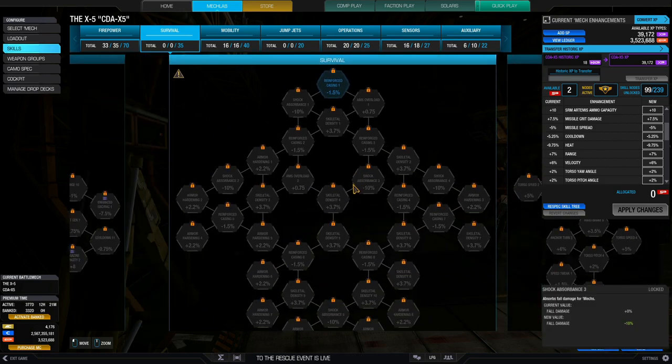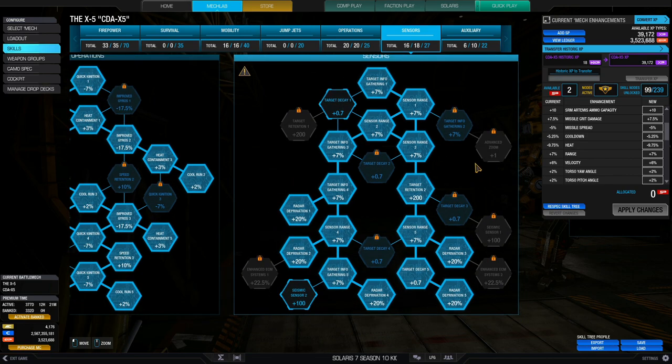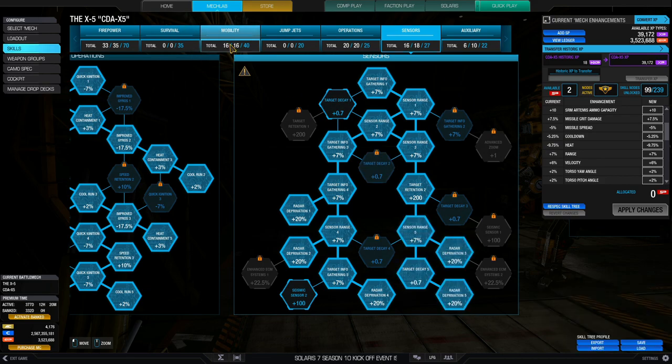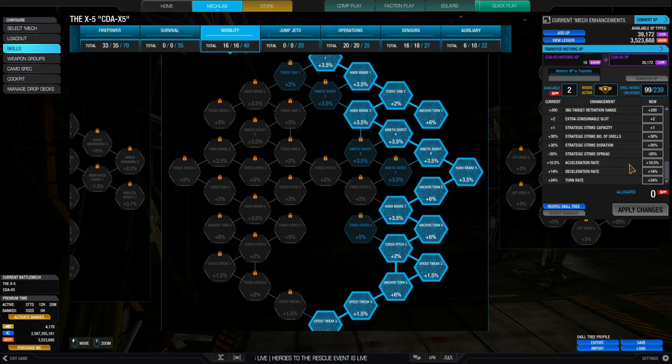No survival skills — I've actually gone for sensors in this build. I went 16 SPs into the sensor tree, getting 100 percent rate of deprivation to break missile locks. That helps a lot because when enemies lock onto you, Cicadas tend to take quite a bit of damage, and there's just too much ECM during this event. For mobility, 16 SPs for the three nodes of speed tweak, plus 10.5 percent acceleration, 14 percent deceleration, and 24 percent turn rate, making this a very fast hit-and-fade mech.